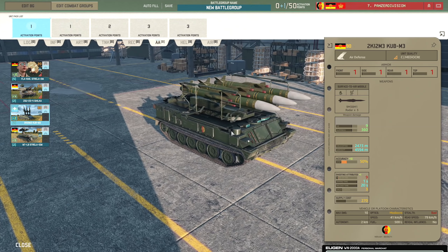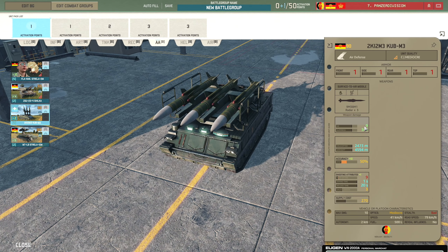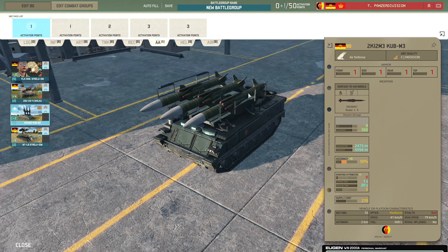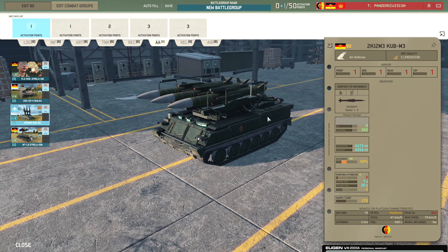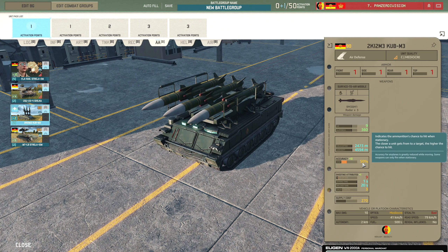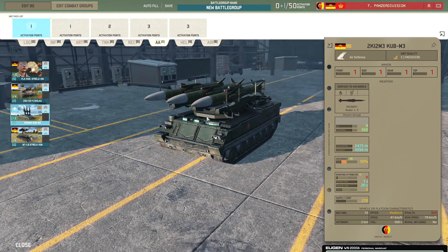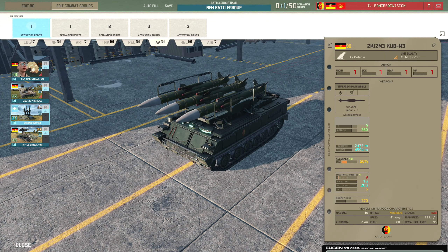Then there's the Kub M3 - this thing has insane range against aircraft at 4,594 metres with 50% accuracy and 9 HE. It's a bit of a beast, especially since ECM has been nerfed - it's no longer additive ECM but multiplicative. What that means is when you have 50% ECM against 50% accuracy, it's not just minus 50%, it's 50% of 50%, so 25% rather than the minimum 10% accuracy. So technically the Kubs are a lot better now because their accuracy being terrible is not as bad as it once was.